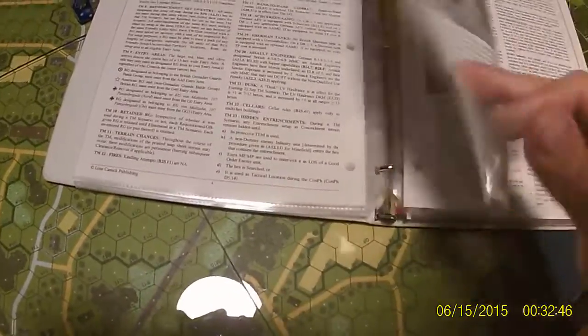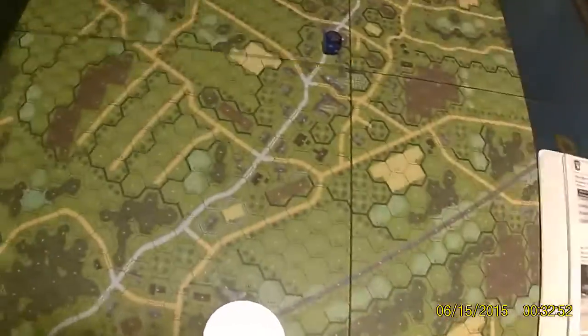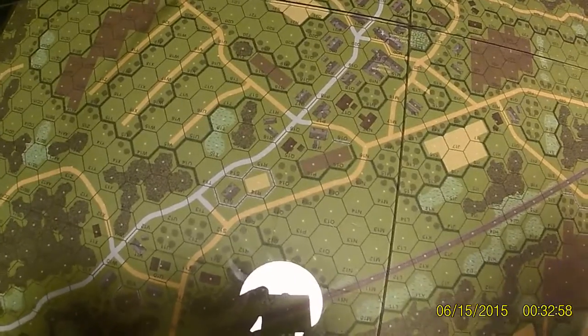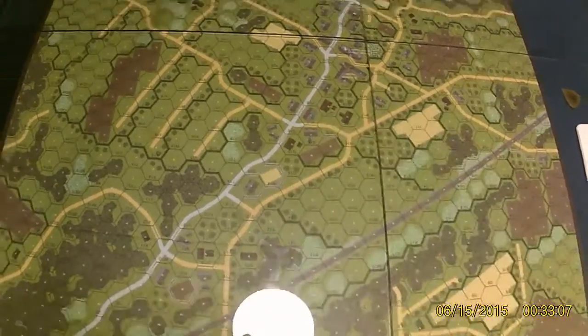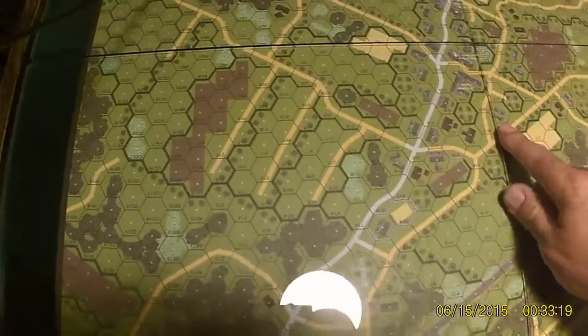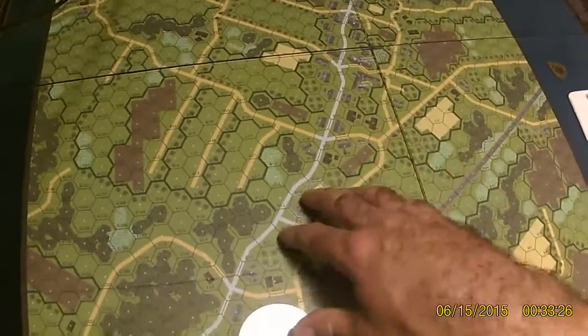Then we get into the actual campaign game itself. The British are going to start with three Bofors guns somewhere inside the town — they're going to be cloaked. The Germans are going to come in over here down on the north edge and over here on the east edge. So they're going to be trying to take this town of Maria Heidi, if I'm pronouncing that correctly, and this is on Hell's Highway.